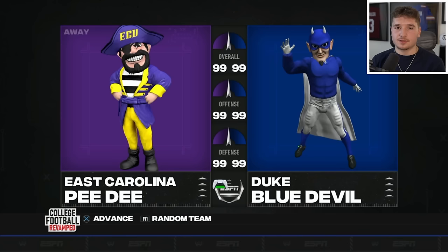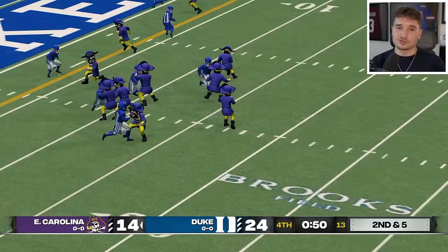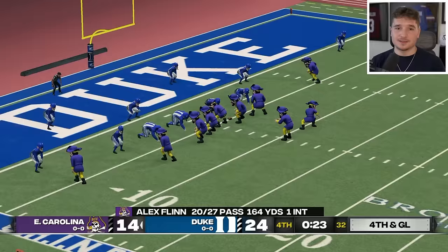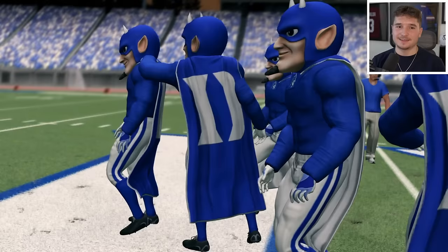The Blue Devils have to defend their home territory. They pick up a third and four to get into a position to put it out of reach, scoring a touchdown. The Pirates are trying to score quick but they're going to have to recover an onside kick to come back. With about 30 seconds left, the Blue Devils are not messing around — they've come out clamping up on defense. They have a good hands team and stop the Pirates from stealing their land.